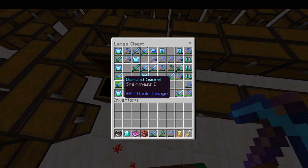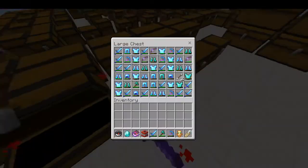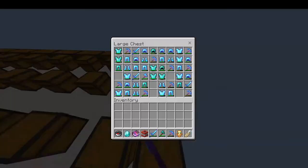Now we'll move on to the other section of the plot. I have so much stuff — you can just see all of this, every single chest has this much stuff in it.